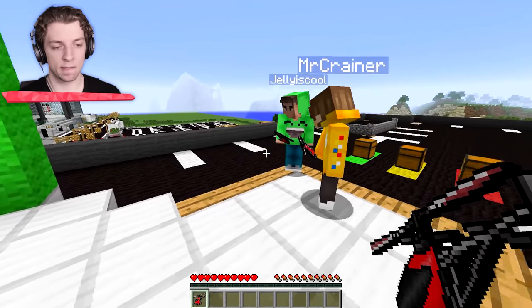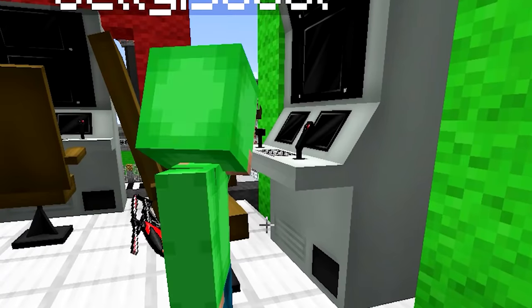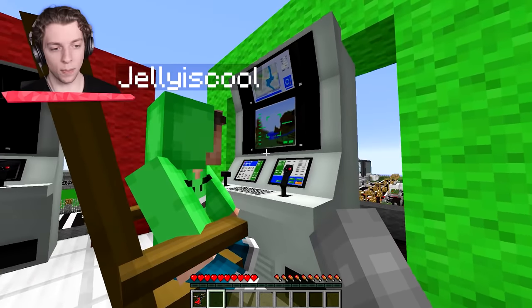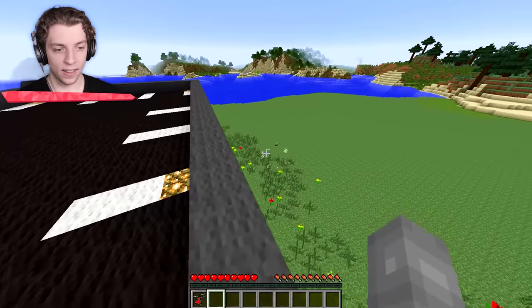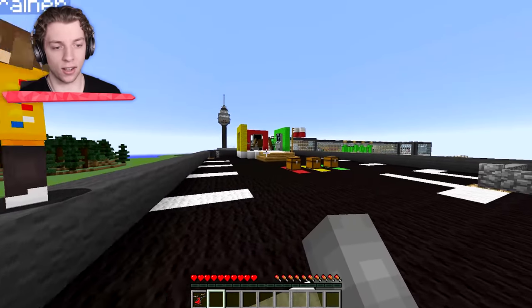Oh, look at how cute and little tiny it is. This is an RC helicopter. Why doesn't Jelly go first? Yeah, you go first, Jelly. Let me take a seat — I'm going to put the Goblin in there. Whoa, your computer turned off. Wait, I hear him — I see him! Hello? Come over here — you can see yourself.